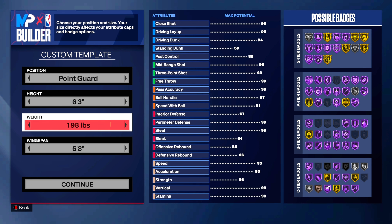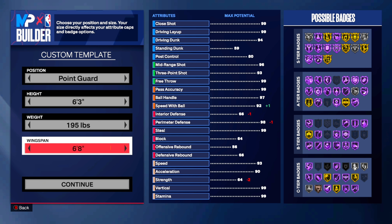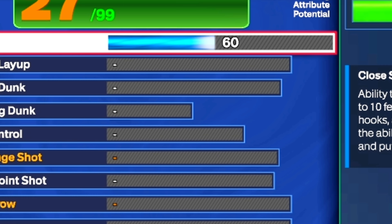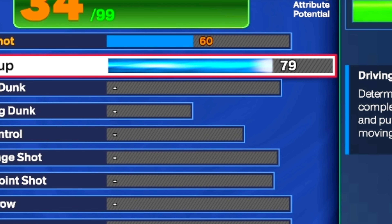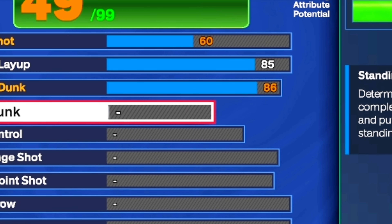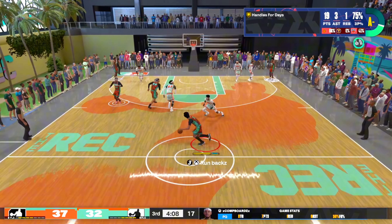Starting off with this build, we're going to go with point guard 6'3". For the weight we're going to go with 195 pounds, and for the wingspan we're going with a 6'9" wingspan. For the close shot we're going to put it to a 60, which is decent enough especially because we are 6'3". For the driving layup we're going to put it to an 85 for Hall of Fame Giant Slayer. And for the driving dunk we're going to put it up to an 86 for silver precision dunker and silver posterizer. For the standing dunk we're going to get a 45, which is not that great to be honest, but we are 6'3".